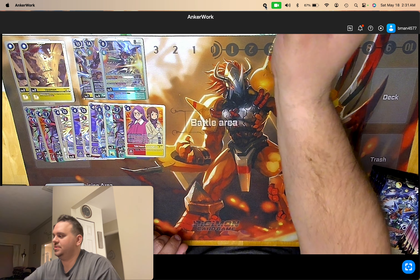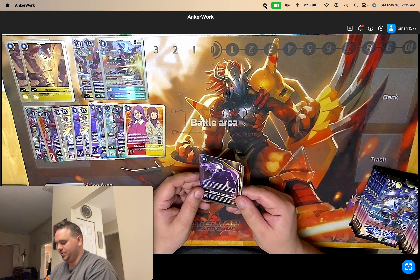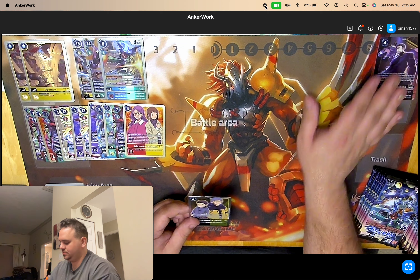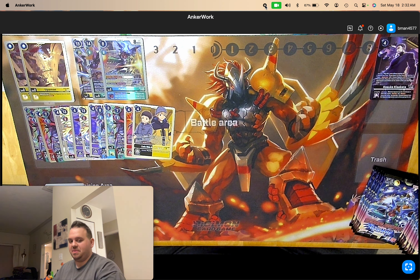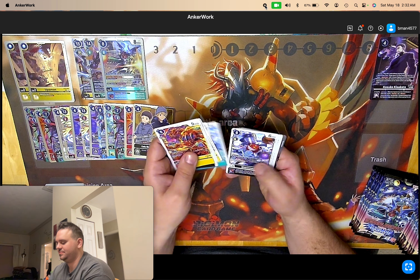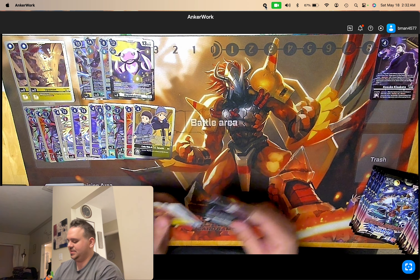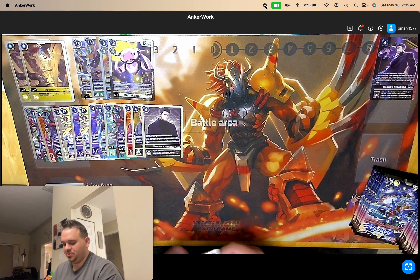We were just saying we haven't pulled any of these yet. We have our first Alt Tamer — a Kosuke Kisikata. Sounds kind of cool, looks nice. Yeah, we're still getting better — we've been sick like dogs. What's the price you pay when you have kids? Big Ukumon number three — that's going to be good because I think that's going to be an expensive super, and I always like to pull the expensive supers.